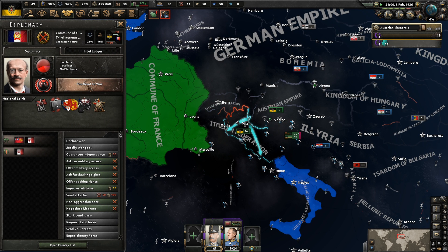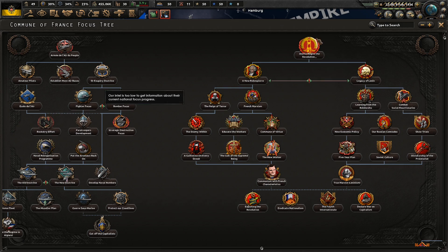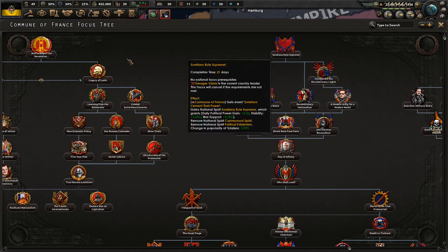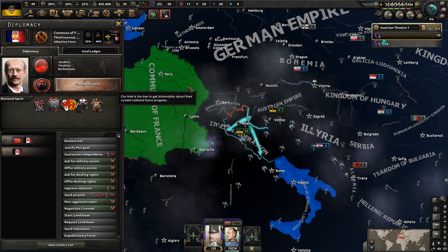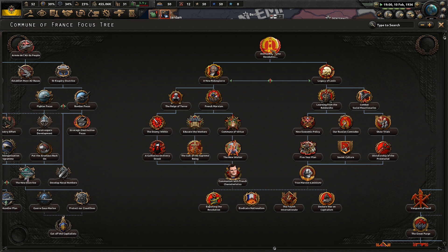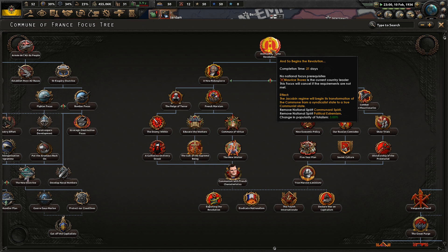The Jacobins have been elected. I think they do have a special tree. It begins the revolution, though it requires a very specific person - Maurice Therese to be in charge. I don't know when that would happen or if it even does.